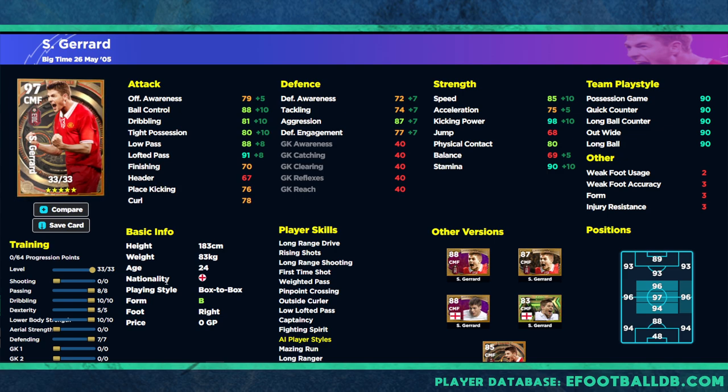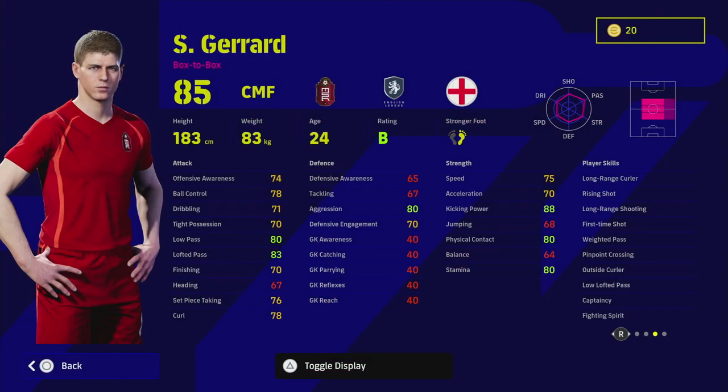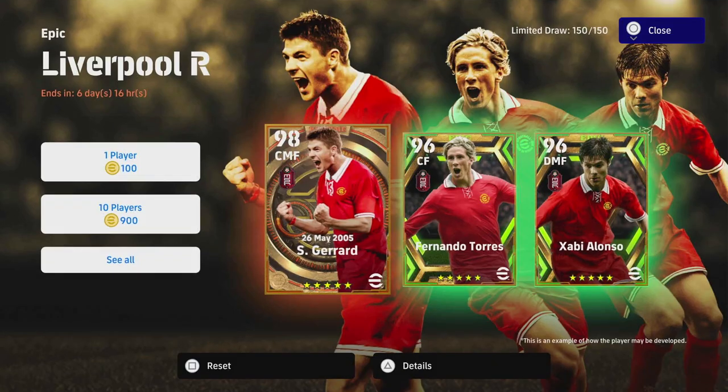It's all about being an engine man — that's what Stevie G was known for, true box-to-box. This card looks extremely good: 88 ball control, 88 low pass, 87 aggression, 98 kicking power, 90 stamina, and 85 speed — he can do everything really well. The lack of one touch pass does limit you a little bit in how you can play him, but it's not game breaking.